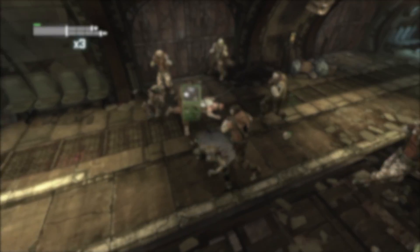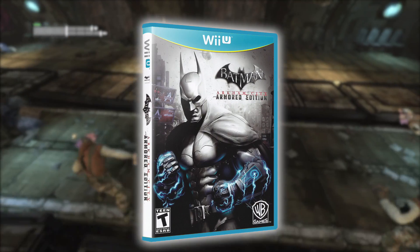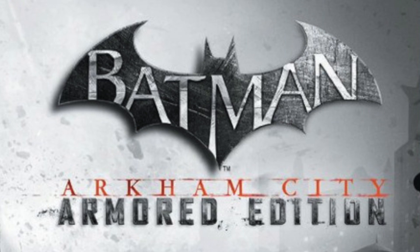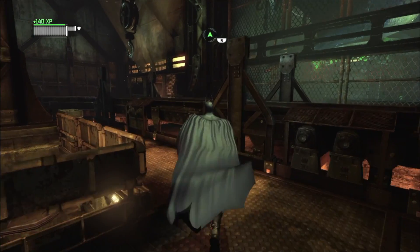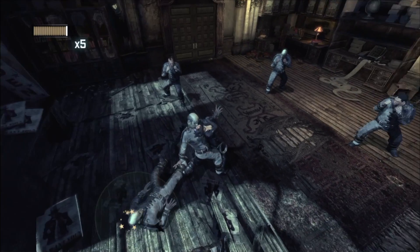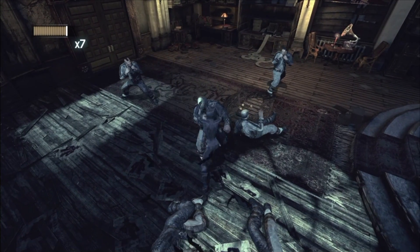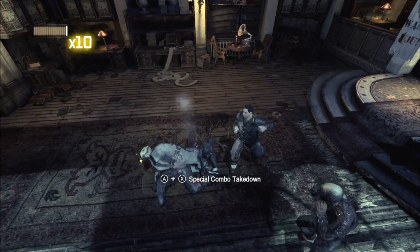Batman Arkham City swooped its way onto Xbox 360 and PlayStation 3 in late 2011, with a special Armored Edition releasing for the Wii U a year later. Like its predecessor, I'll be playing the version included in Batman Arkham Trilogy on Switch. Just like Asylum, let's start with a rundown of the game's story, including the Catwoman segments. While this wasn't in the base game at launch, it was always DLC and has been included with pretty much every release since the original.